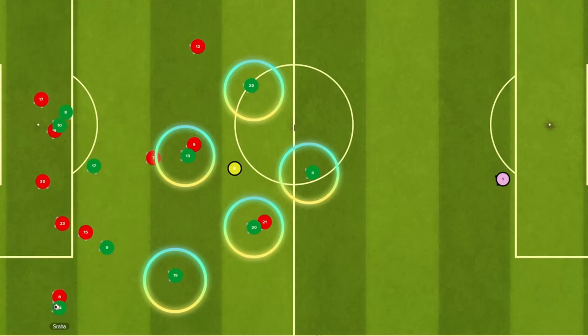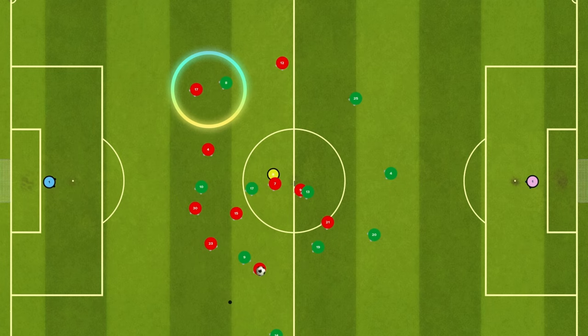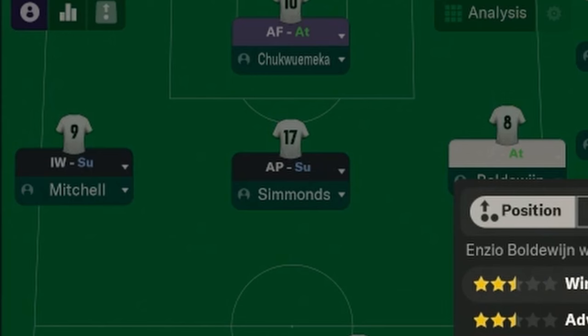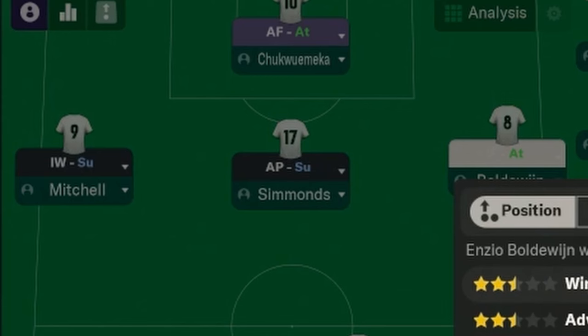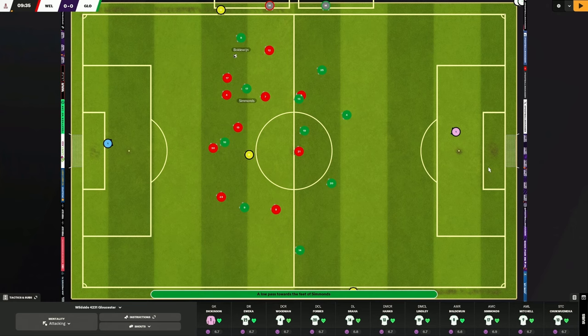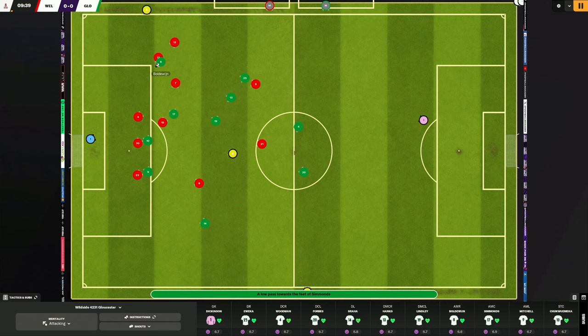With the team in green playing from right to left, I want to see how we look during transitions when we have the ball and are attacking down the left flank. Looking at the rest defense on the same play again, note the right flank — my inside forward is too close to their inverted wing back. This makes it easier for them to mark him out. He's way too close, making the defensive job of the opposition easier. So we change the role to a winger on attack — now he'll be wider, forcing the opposition to commit someone to our winger.